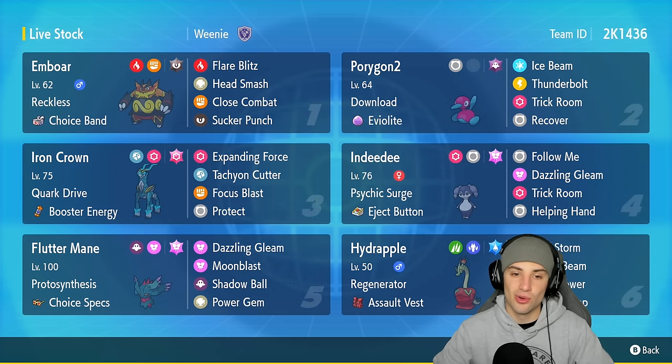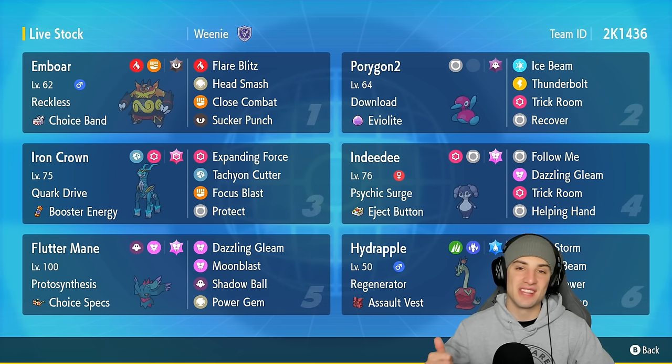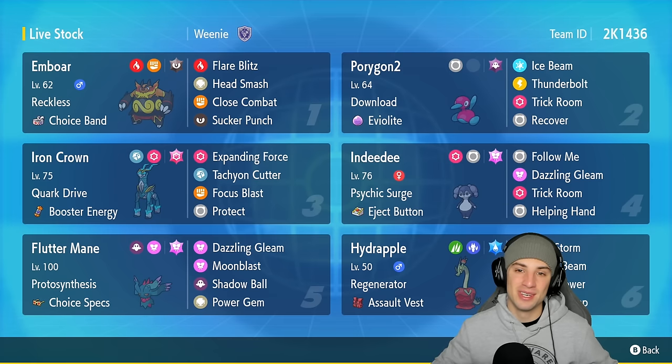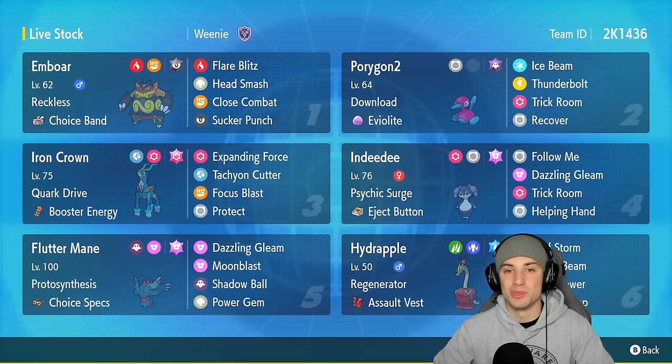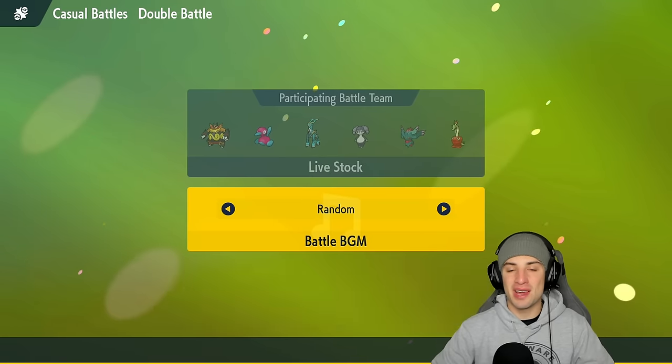We also have Choice Specs Flutter Mane in our fifth slot, and then Hydrapple — a Pokémon that just thrives in Trick Room. If you want to run the team yourself, the rental code is in the top right corner. If you enjoy today's content, leave a like, and subscribe if you're not already. Without further ado, let's hop on the ladder and grab some wins with Emboar!